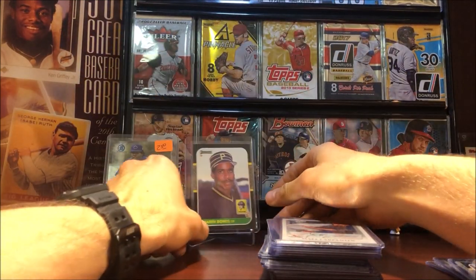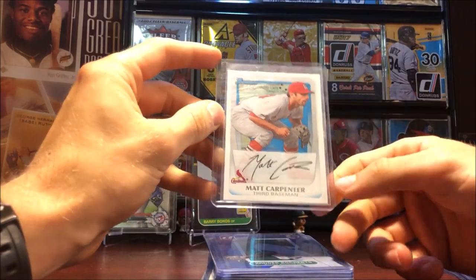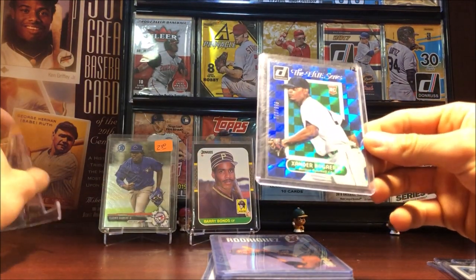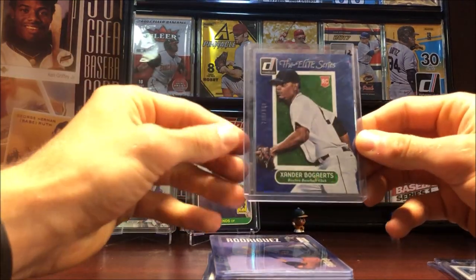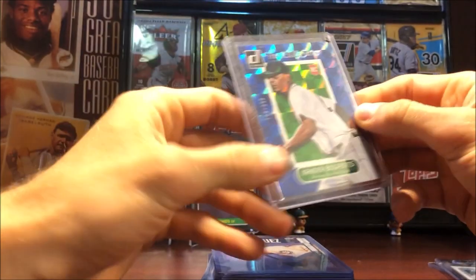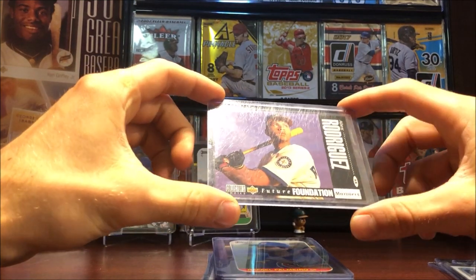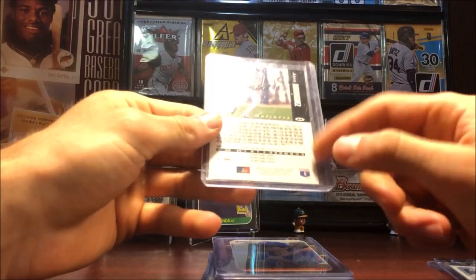Very cool — we'll put that on the stand in the back. Matt Carpenter First Bowman international parallel from 2011. Xander Bogaerts rookie from the Elite series from Donruss, numbered out of 999 — pretty cool, 2014. And then we got Alex Rodriguez 1994 Collector's Choice Future Foundation card — I think this card is a little bit more valuable than some of his other rookies.